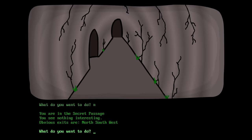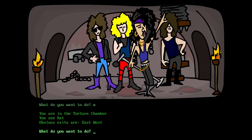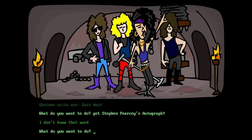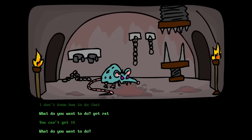Alright, go north! You're in the secret passage — you see nothing interesting! This is the worst secret passage I've ever been inside of! Obvious exits are north, south, and west! Let's go west! You're in the torture chamber! You see rat! Alright, maybe it's like the metal band — this game probably came out around that time! Get Steven Pearcey's autograph! I don't know that word! Get the rat! You can get him! Let's talk to the rat! I don't know how to do that! Let's look at the rat — a key is in its mouth! Get the key! Really? You don't know that word that you just displayed for me!